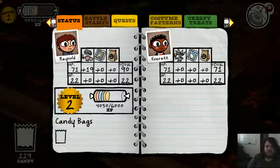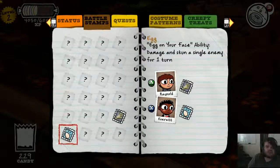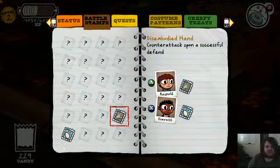Time to actually talk about this. First of all, here's your stats — it basically shows which one you're using and what effects it has on HP and attack power. I'm gonna have to change Everett out of the Statue of Liberty — it's a little annoying, although actually maybe not, considering. I don't know. But we got the two battle stamps for Reynold and Everett.